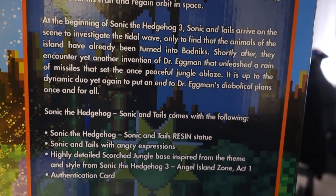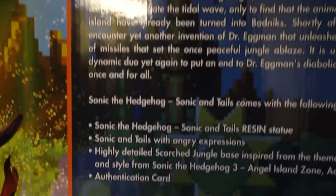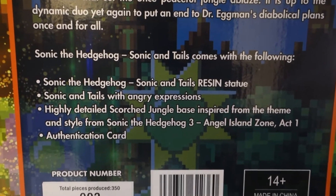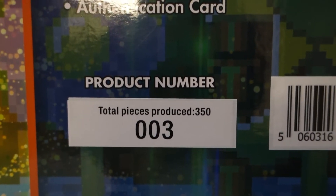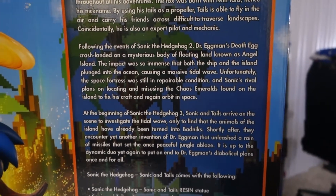Sonic the Hedgehog, Sonic and Tails comes with the following. We have the resin statue, Sonic and Tails with angry expressions, highly detailed scorched jungle base inspired from the theme and style of Sonic 3, Angel Island Zone Act 1, and the authentication card. We have our product number, number three out of 350. Since we got the burning Angel Island one, I wonder if the story is different for the regular version. Let me know in the comments below.